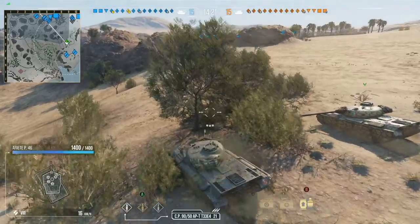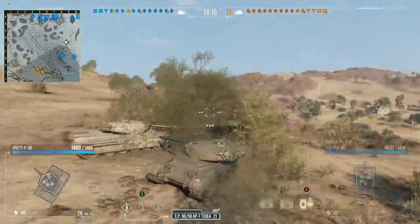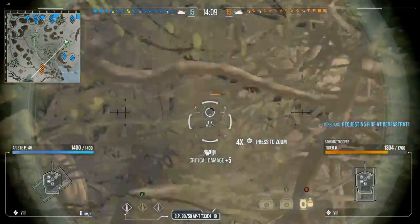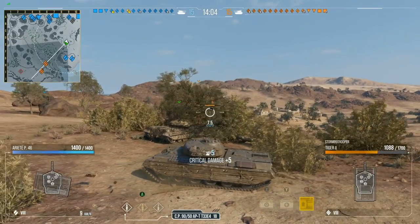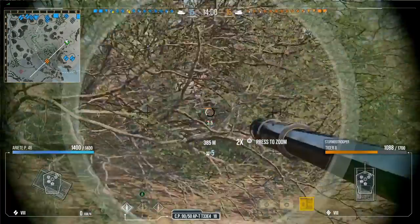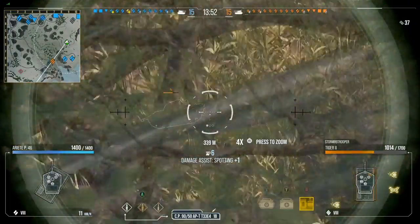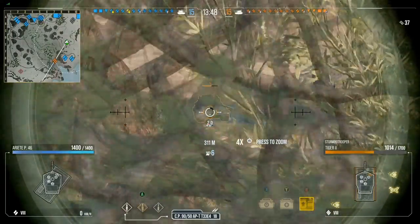Same setup on the Progetto — we're running coated optics, but rather than vertical stabilizers we're running a gun rammer just to get the extra reload. We're also running improved ventilation. What I love to do is not be in the fight for too long — get the three shots off as quick as I can. The premium consumable gives the extra 15%, just waiting for that reload to kick in.